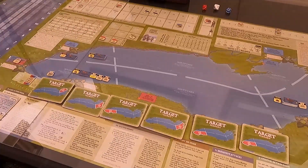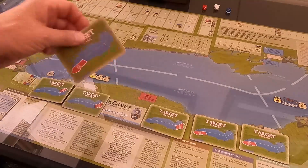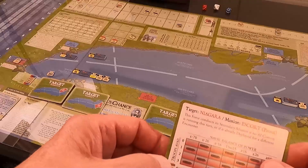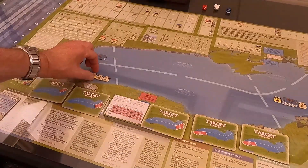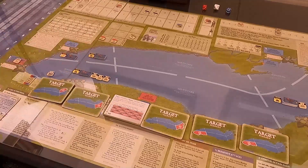We flip the card for number two — he has two troops available and I'm all the way up here. He has no ships coming. So there is no encounter; that encounter ended.